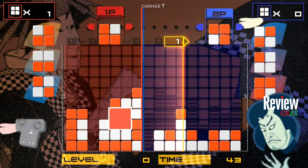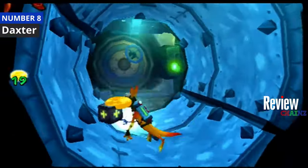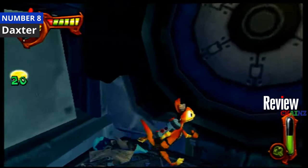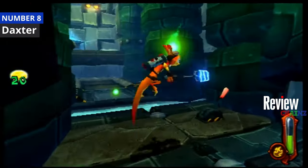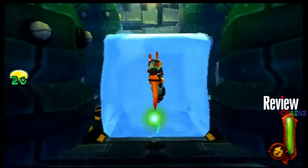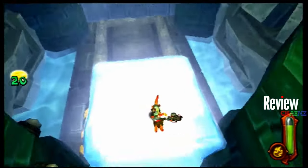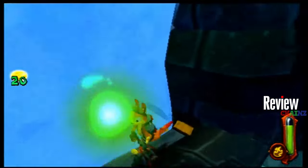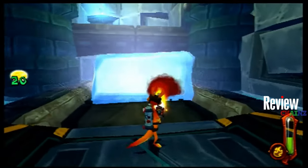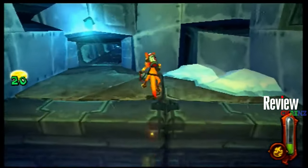Number 8 on this list is Daxter, a platformer following the adventures of Jak's sidekick. You can walk around in a beautiful environment, fly around with rocket boosters and fire blasters, and defeat enemies in an open world — comparable to Super Mario 64. It's very entertaining for young kids.